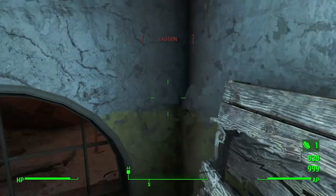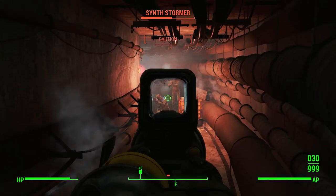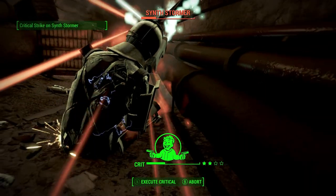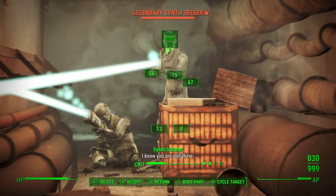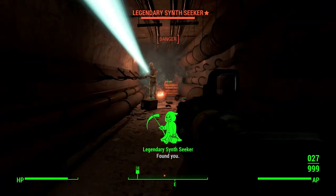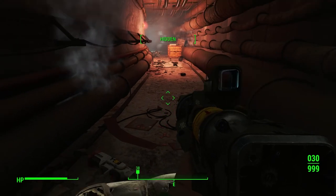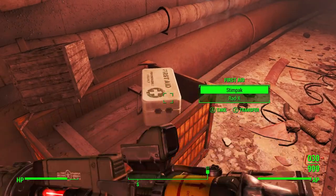One of the synths falls for a trap — hilarious. More combat on the way to Kellogg's chamber. Taking out the final synths before the boss fight. Both of these guys fell for the dumbest traps ever. Grabbing a Stimpak — 'it's not too late.' Final synth goes down. I use the password we got from the tool chest to open the door.